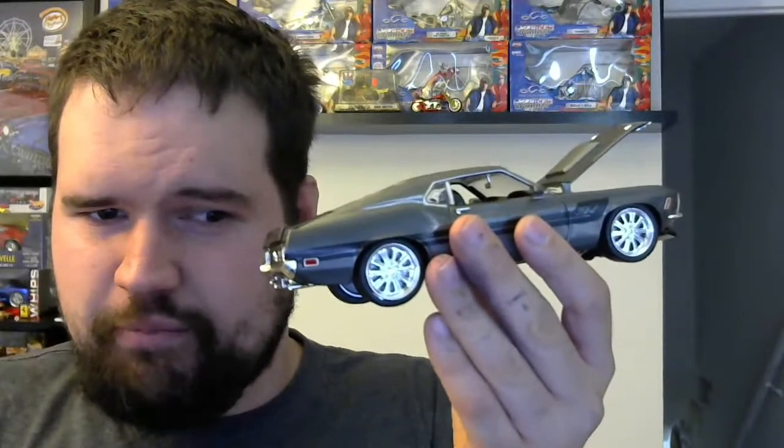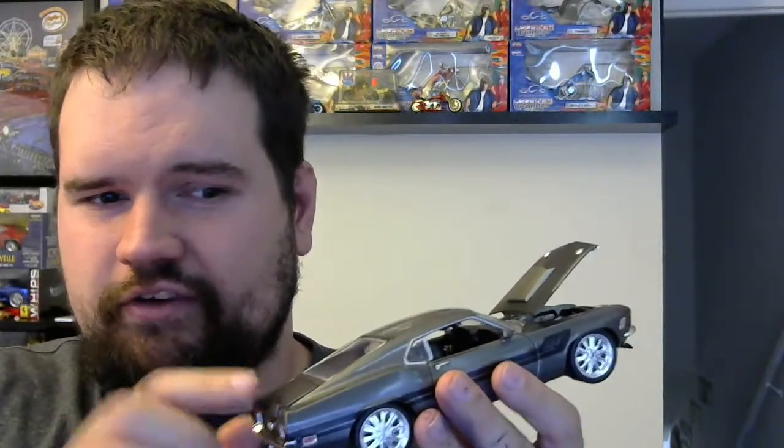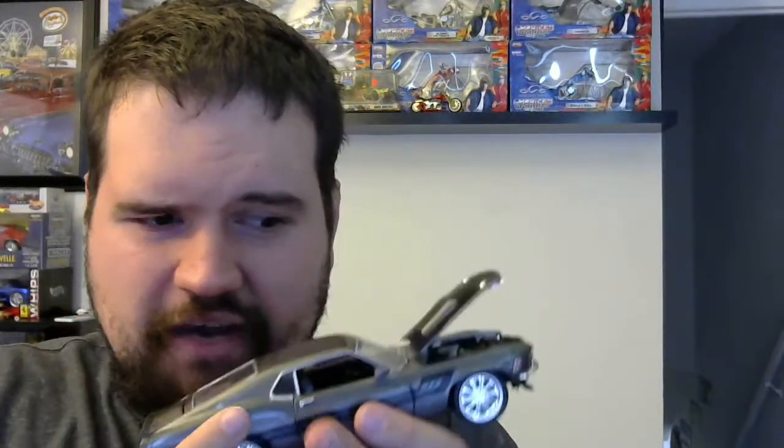I'd give this model about an 8.5 out of 10. The only thing I docked it points for is they missed the opportunity to put the audio components in the trunk, just like on the show. The interior is pretty much an exact match — they did a good job on the interior. Do I have a '68? I think it's a '60s Camaro but it's a Foos Camaro and it's black. I actually did a permanent marker job to the wheels because they were just chrome and super gaudy — I didn't like them. I like the chrome wheels on the Gambler because that's how it was on the show.